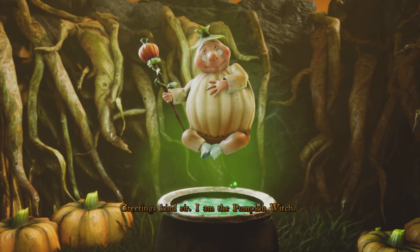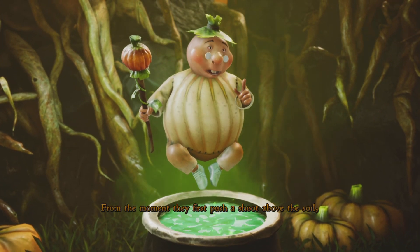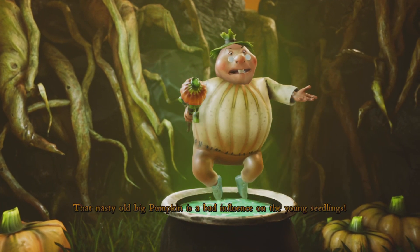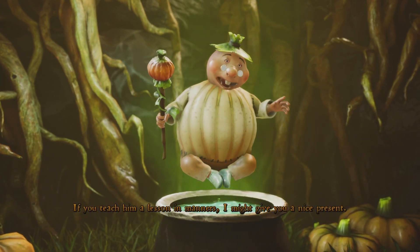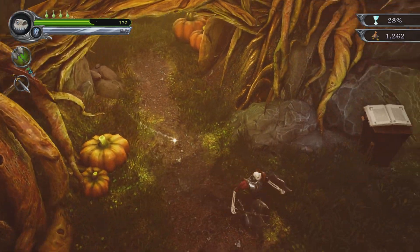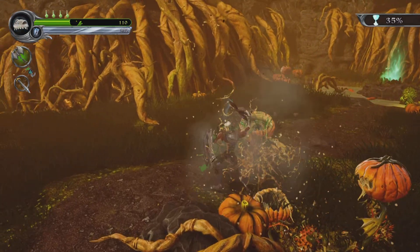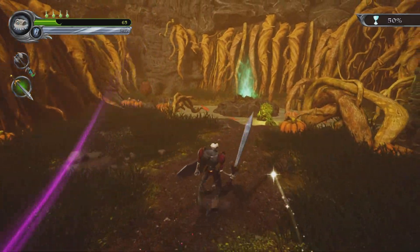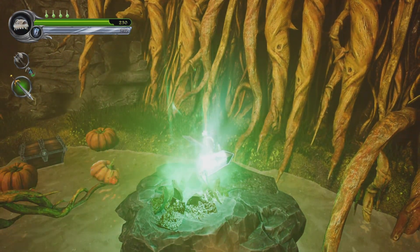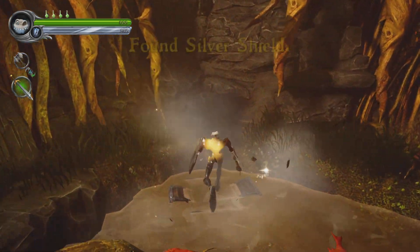Greetings kind sir, I am the pumpkin witch. She looks weird. I give them all the love and care a young fruit could ever ask for, from the moment they first push a shoot above the soil right up until their heads are cut off and eaten. And look how they repay me - running around and causing mischief. That nasty old big pumpkin has a bad influence on the young seedlings. If you teach him a lesson in manners I might give you a nice present. Oh, a present! She said 'might' - that's not a definite will. That's video game for you.